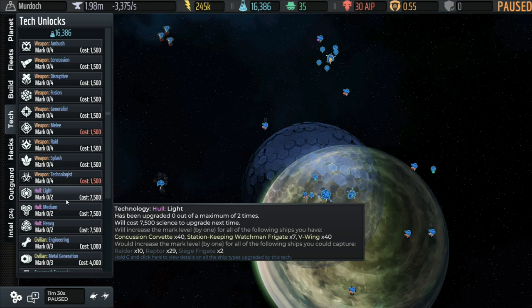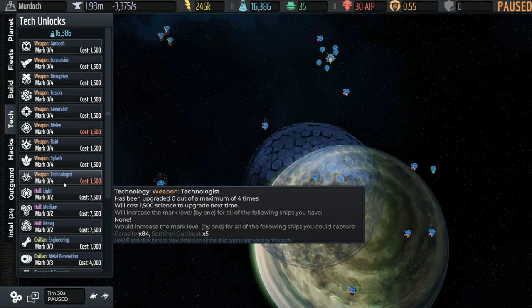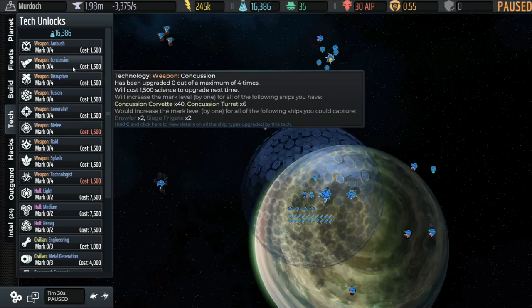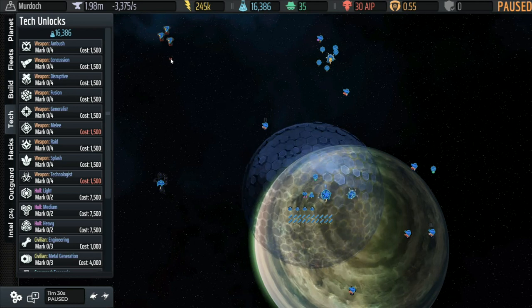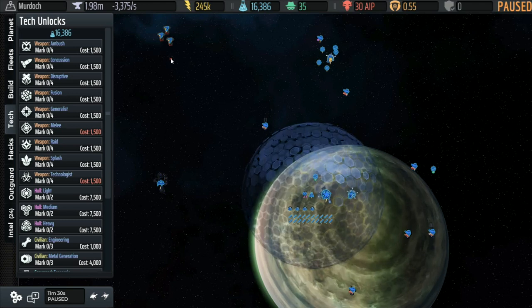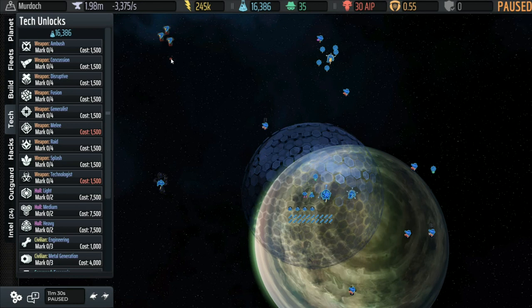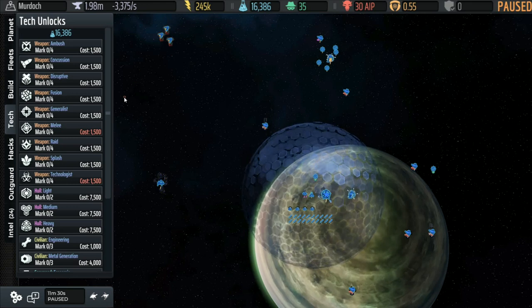For example, the light hull affects the Concussion Corvette, Station Keeping and Watchmen Frigate, and the V-Wing — plus Raider, Raptor, and Siege Frigate if captured. Whereas Technologist affects nothing we currently have. This whole system gets rid of rigid build orders. You can't go into the game knowing in advance which ships to start with and which upgrades to get, because you don't know what type of capturable fleets and turrets you'll find out in the galaxy, and therefore you don't know which upgrades will work best for you.